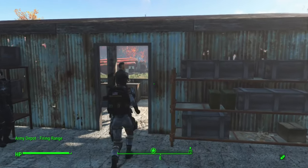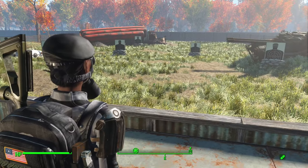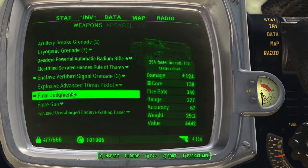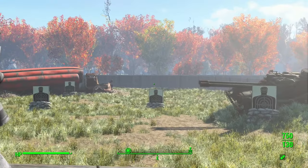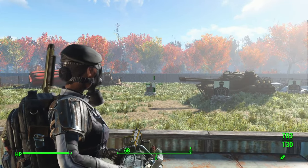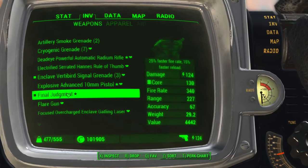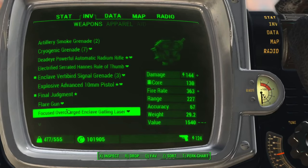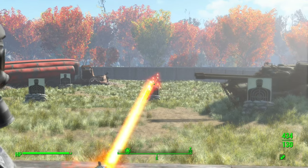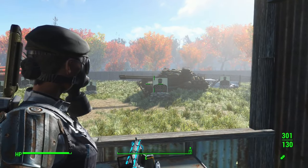As promised, the Enclave is also bringing it where it counts with weapons. With the oil rig's factory running again, they'll have the best gear in the Commonwealth. Let's use the firing range to demonstrate. You may be familiar with Final Judgment — Elder Maxson's Gatling laser with 25% faster fire rate: 124 damage, 340 speed. Now a basic Enclave Gatling laser: 144 damage, 363 speed — beats one of the best vanilla Gatling lasers in the whole game, and it has an awesome yellow laser beam.